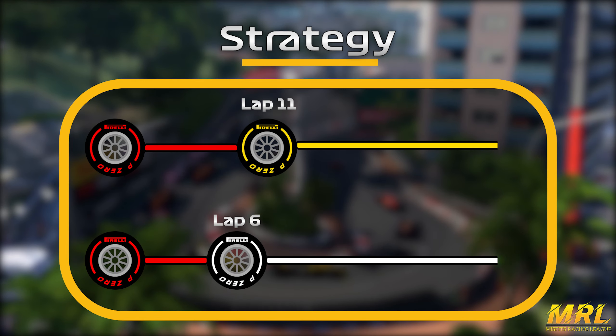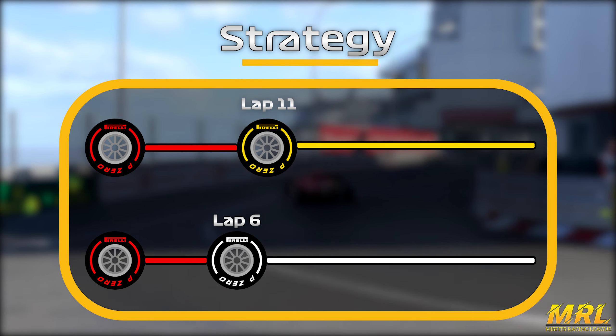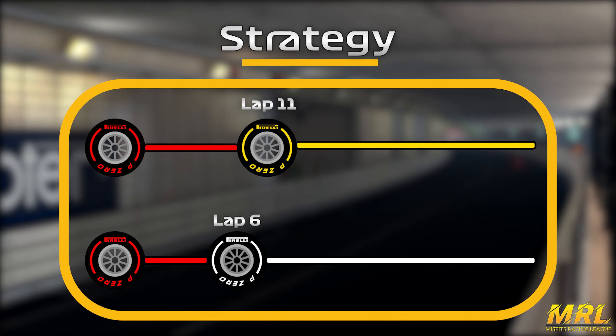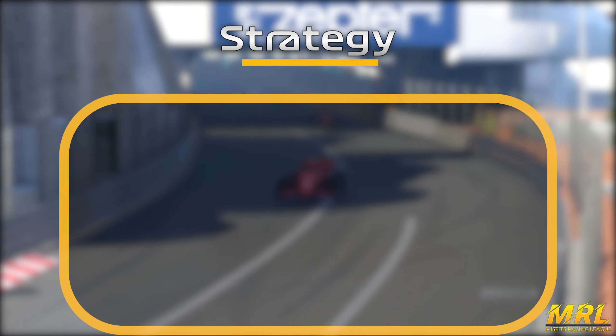Looking at the strategy for this track, we recommend the one-stop using the softs and the mediums. You can pit anywhere from lap 8 onwards and make it to the end of the race, however some time management is required. The hards will make it to the end anywhere from lap 2 onwards, making it a good option if you get significant damage in the opening few laps.